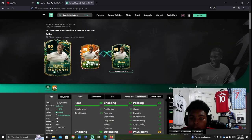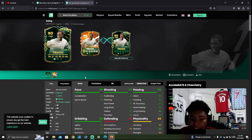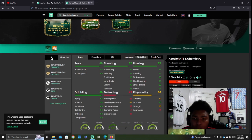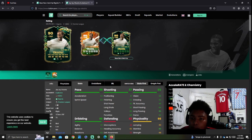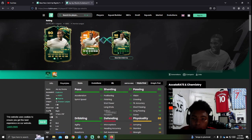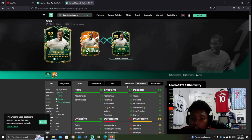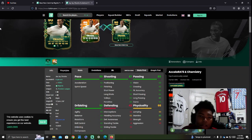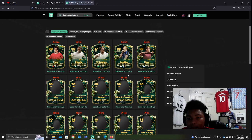Going into the next one, you have Jay-Jay Okocha — obviously a fan favorite. A lot of people like him. He's very tricky; he has a lot of skill moves in his bag. He goes to five-star, four-star — well, he was already five-star, four-star. He can play right mid and striker. He has Trickster and Tiki Taka play styles, both on gold. His stats look relatively good. This would be somebody I would probably try, as I'm looking to learn more skill moves.